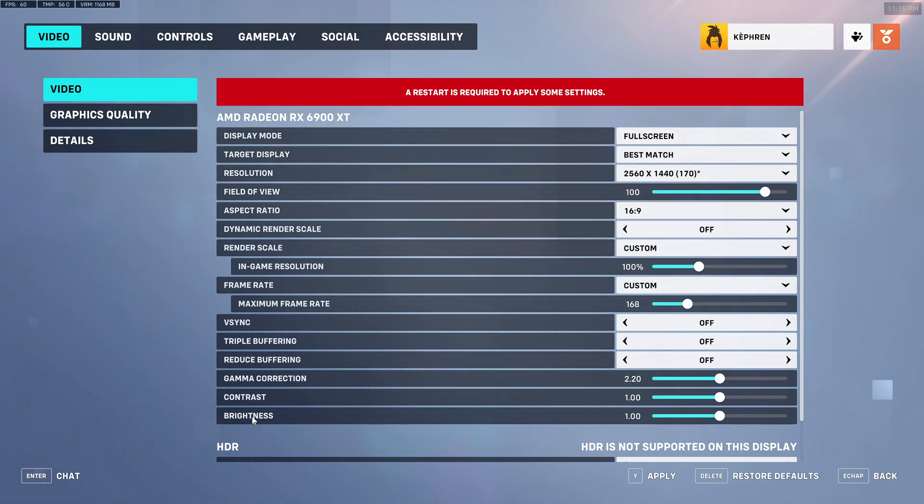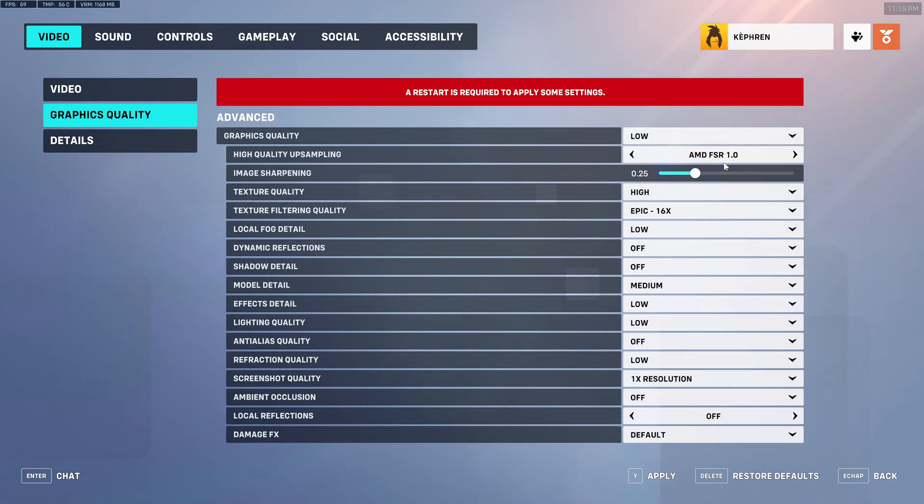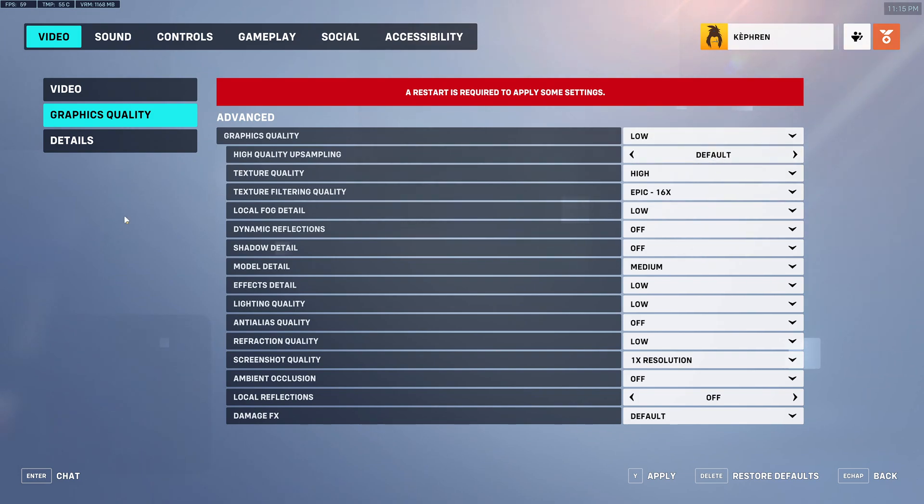Gamma correction, contrast, and brightness are a matter of preference. I'm not using HDR — don't use that, it will mess up your visibility. For graphic quality, the high quality upsampling — go with default. They offer AMD FSR 1, and AMD just released version 2.0, so I'm not sure why they're using the older one. Don't use it, it's not that great. Just go with default.